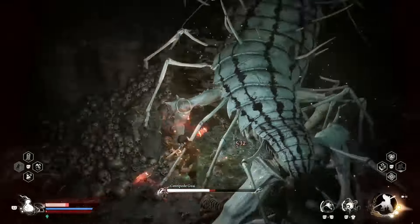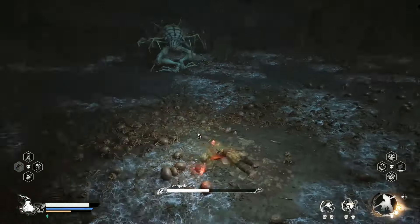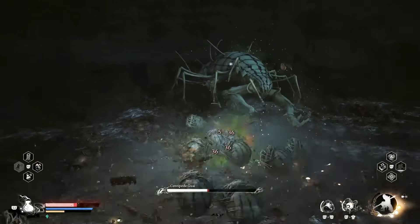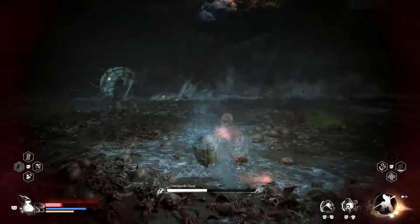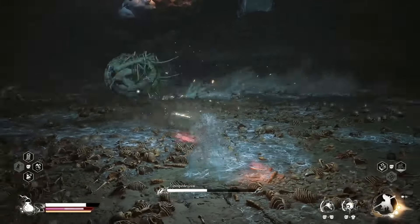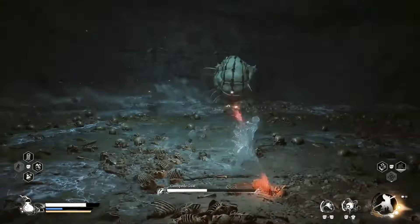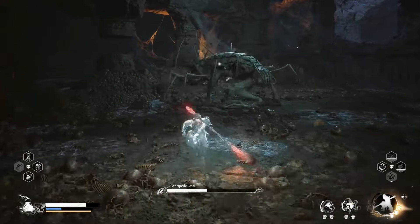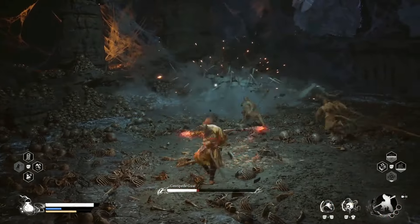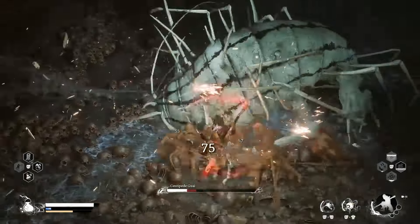You know when he's going to do the attack because he kind of screams. So he's summoning all his little centipedes - get ready to dodge them all, make sure your stamina is full. I've died due to them before when I didn't really know the attack and wasn't expecting it. I was just busy attacking the boss as you do, then all of a sudden all the centipedes rolled towards me and TKO'd me. But yeah, once that attack is finished if he does get a chance to do it, just finish him off. He's quite an easy boss, even at my low level.